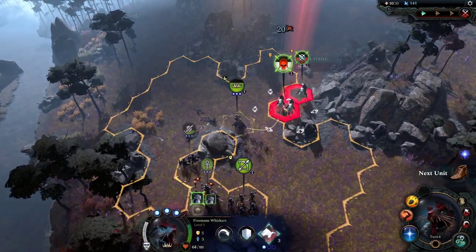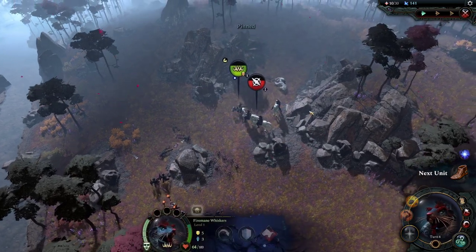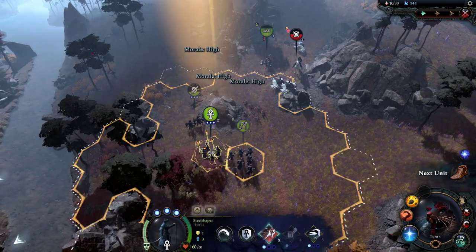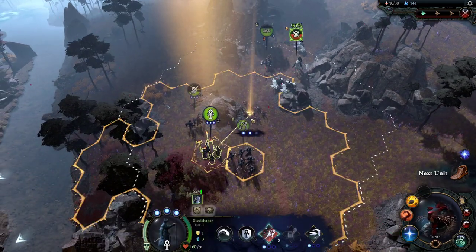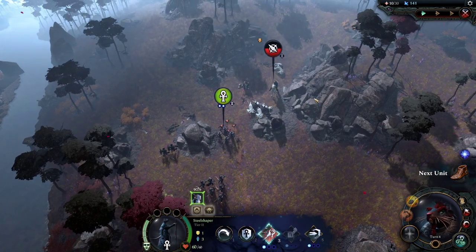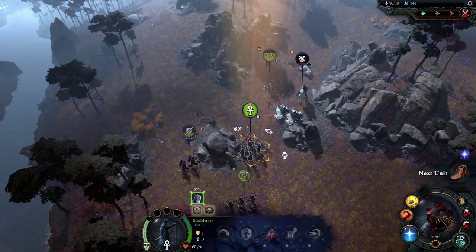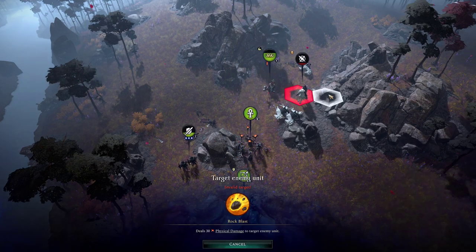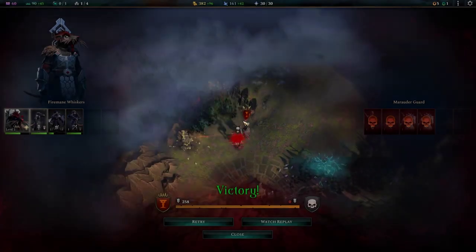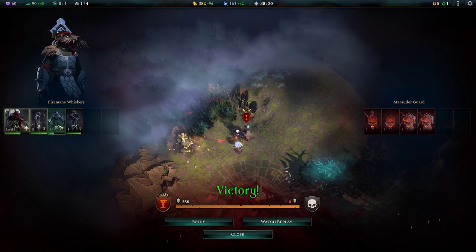Shoot the crossbow — very nice. Let's come around to there and hit him. That doesn't make too much of a difference. It cost me 10 — let's just kill him and save what little health I can. Only regaining 5 per turn. Beautiful! We gained a rank, got a rank on one of our units as well.